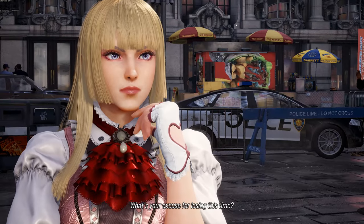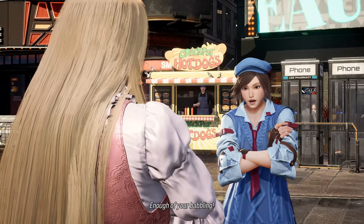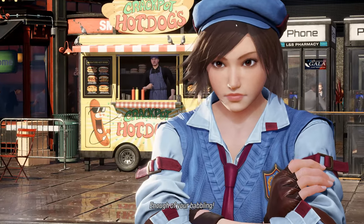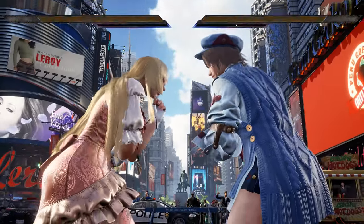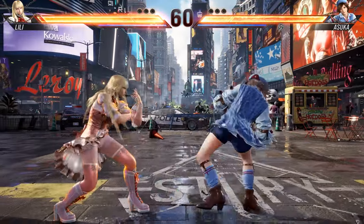Lily offers up a well-rounded blend of great generics and up-close pressure tools, locking down opponents while simultaneously having the best sidestep in the whole roster. Lily both excels in the mid and short range, with strong keep-out and scary mix-up potential up-close.